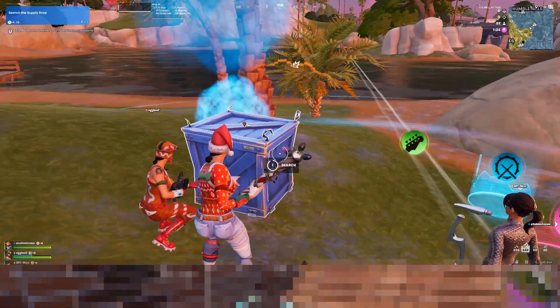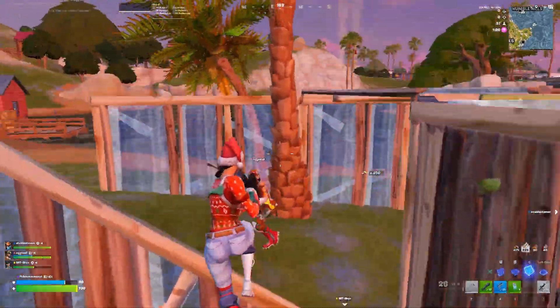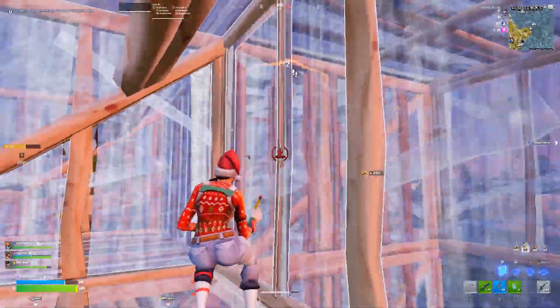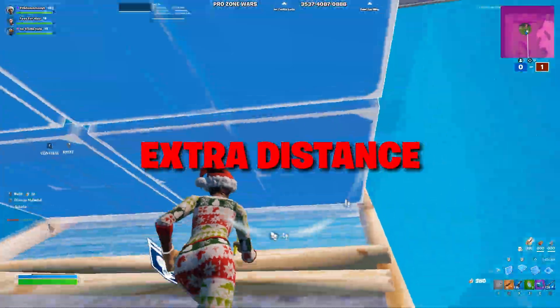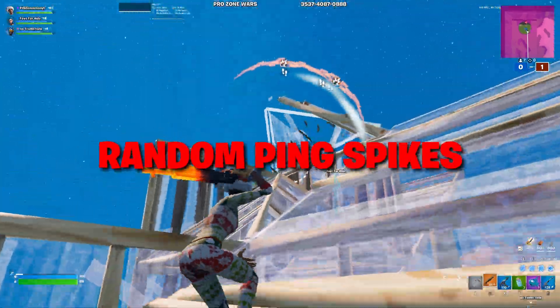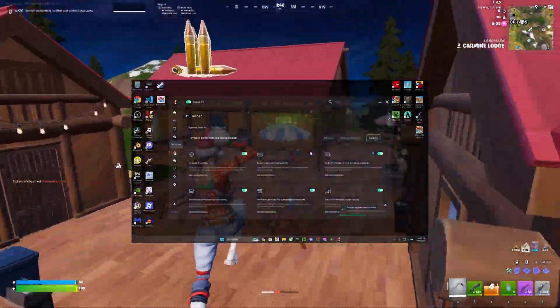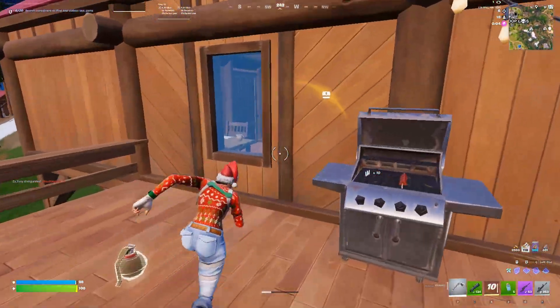How Exilag actually works: first thing, Exilag is not a VPN — it's a route optimizer. Normally, when you connect to a Fortnite server, your ISP can send data through a bunch of random paths before it even reaches the game. That means extra distance, extra traffic, and random ping spikes that you can't control. Exilag fixes that by analyzing all possible routes in real time, then forcing your PC to use the fastest and most stable ones.